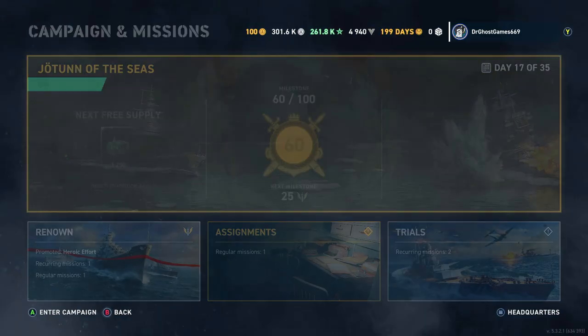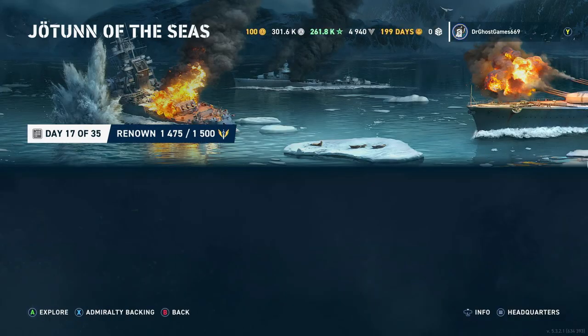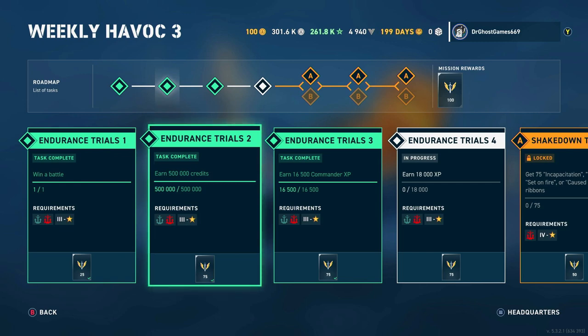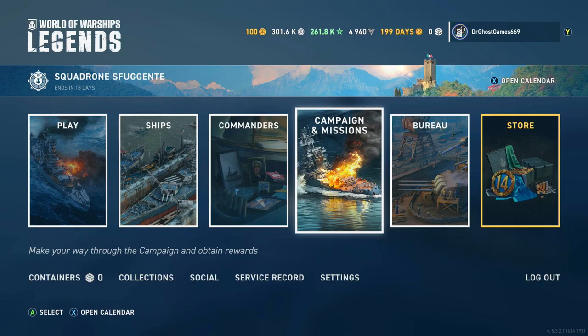To actually progress through the campaign — the battle pass — you have to complete the weekly havocs. To level up, it costs 25 renown points per level. Renown is represented by those little eagle-sword symbols: 25 of those equals one level. For example, winning a battle gives you 25 renown for one level. There's also a challenge for earning 500,000 credits in Tier 3 through Legendary ships, which gives 75 renown — about three levels of progression. Your best bang for your buck is literally buying the campaign.